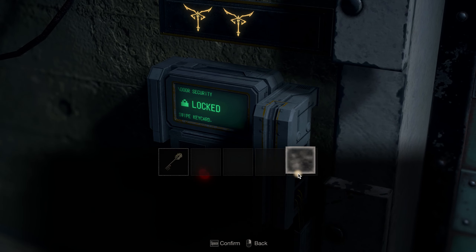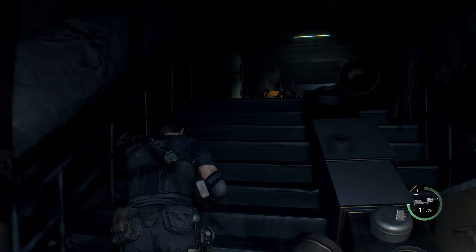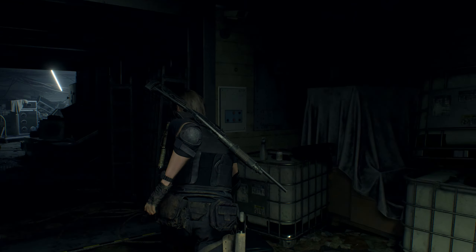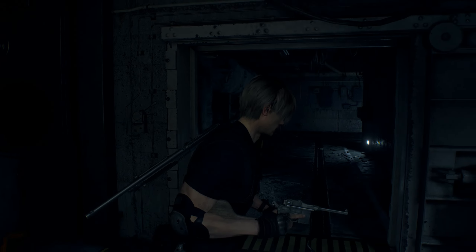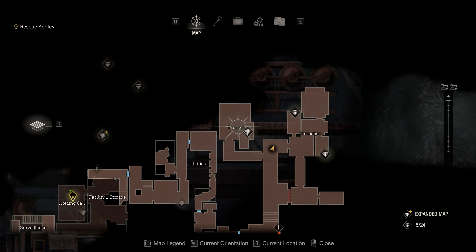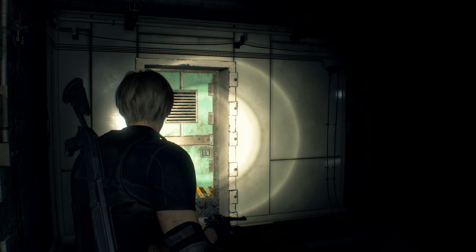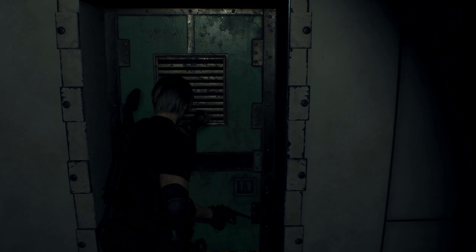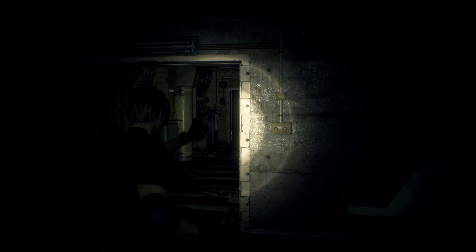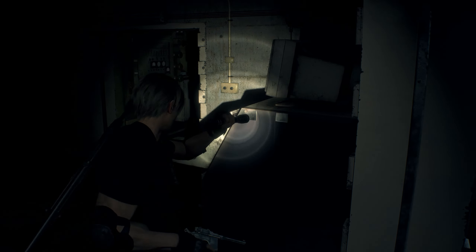What is this? Okay, we need a level two insignia system card apparently. Dissection, freezer — we got something to the left and things to the right, and it is a little bit dark. I hear weird noises.